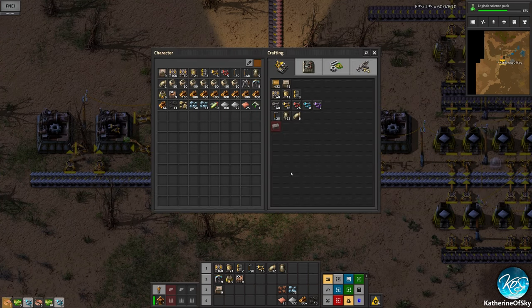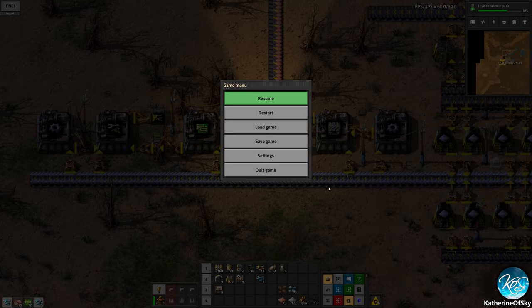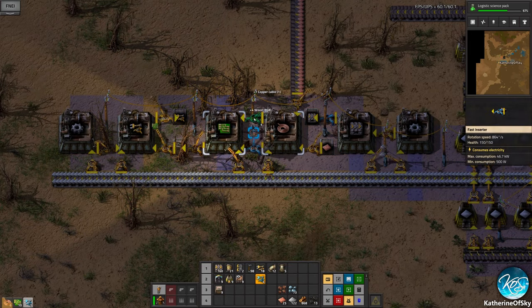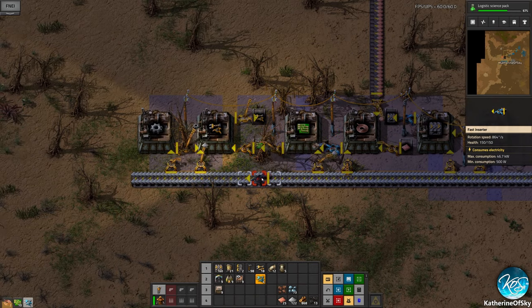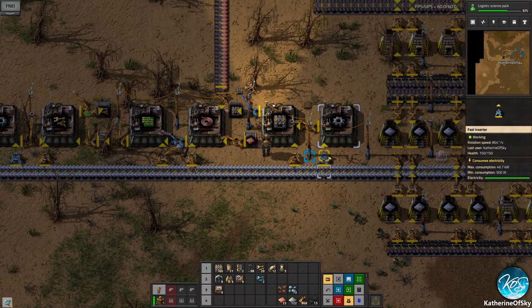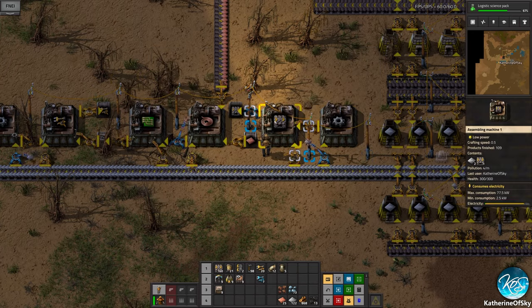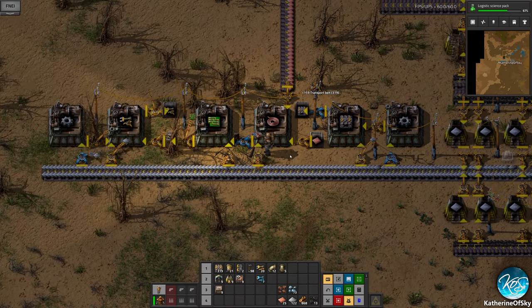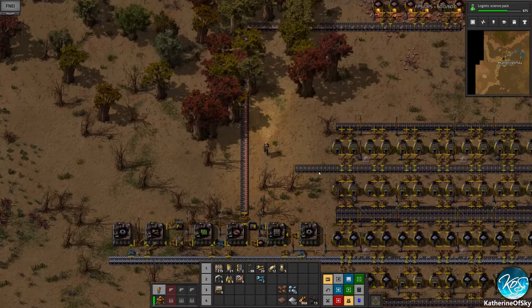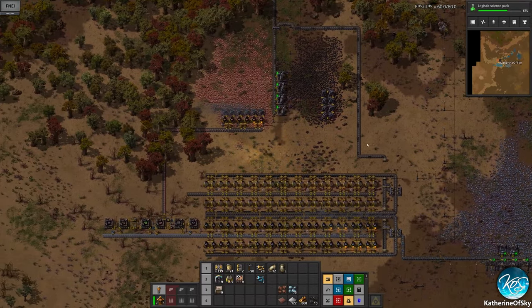We could probably make a couple more fast inserters while we have the ability. Let's put fast inserters on our hotbar and put them where they are needed. Gears always need a huge injection of iron plates. The rest of these plates we can chuck in here for now — probably we could give them to science but we're not going to do that right now.